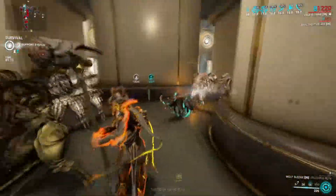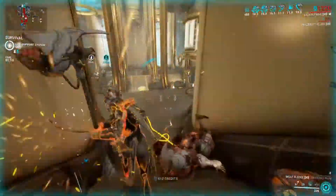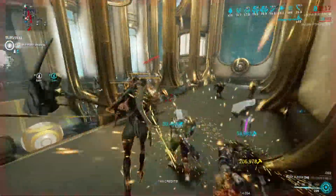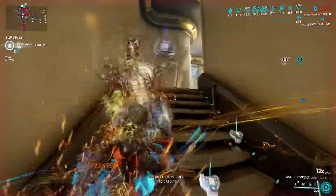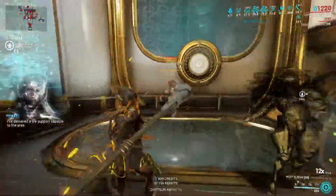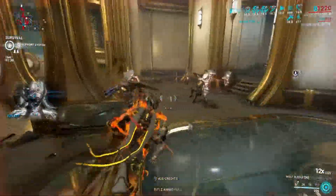With my specific riven, you could argue that because of how critical damage is on it, I could swap Organ Shatter with Killing Blow on my more scalable build. But I think that choice comes down to how frequently you use heavy attacks, because Killing Blow doesn't affect regular attacks while Amalgam Organ Shatter does — and it also affects heavy attacks. So it's just a matter of choice and your particular use case.